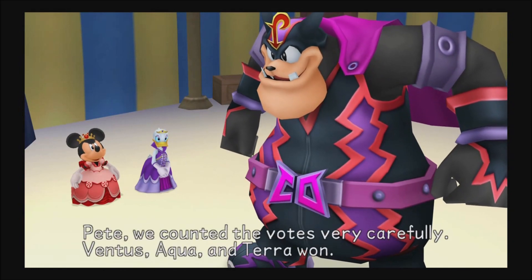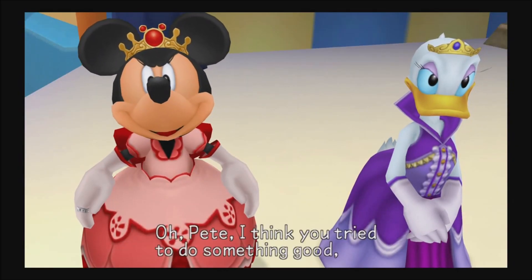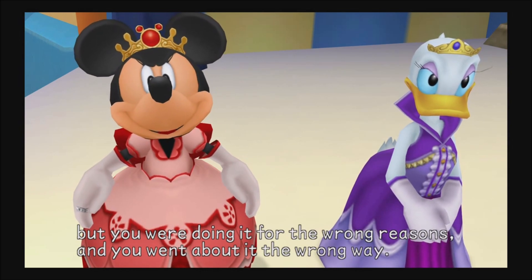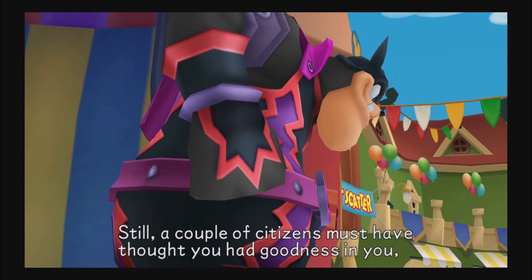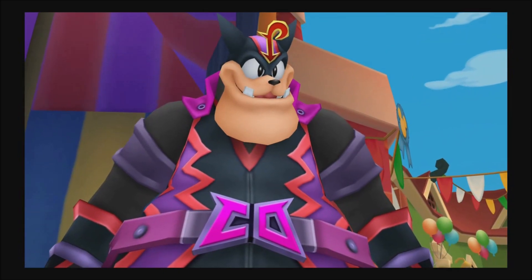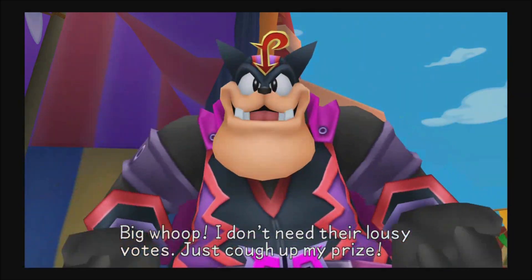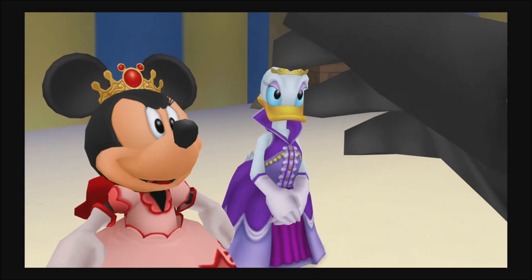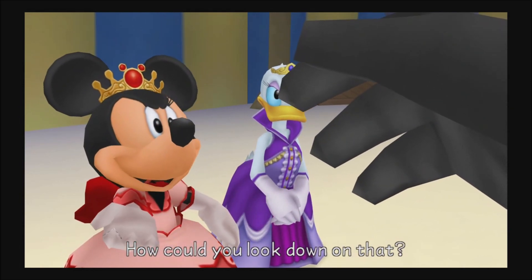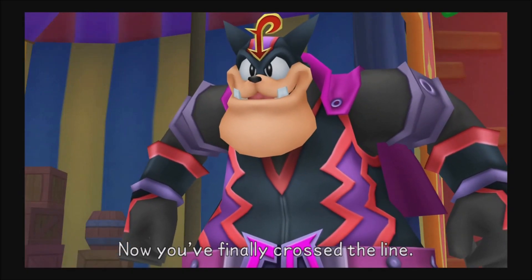Pete, we counted the votes very carefully. Ventus, Aqua, and Terra won. Pete, I think you tried to do something good, but you were doing it for the wrong reasons and you went about it the wrong way. Still, a couple of citizens must have thought you had goodness in you because you actually got a few votes — they knew you were looking out for them. Big whoop, I don't need their lousy votes — just cough up my prize. Pete! They voted for you because they believe in you and care about you. How could you look down on that? I've tried to forgive a lot of things you've done, but this is too much. Now you've finally crossed the line.